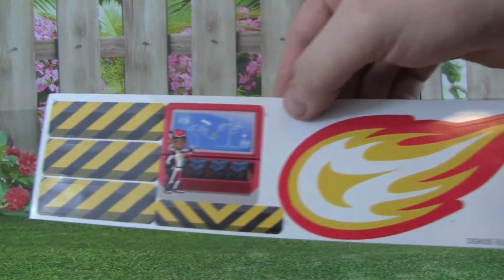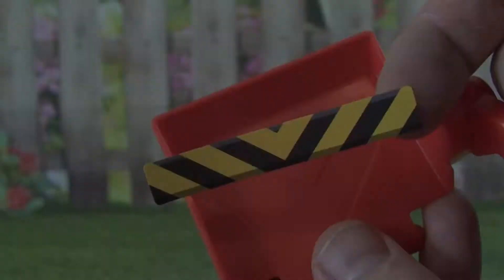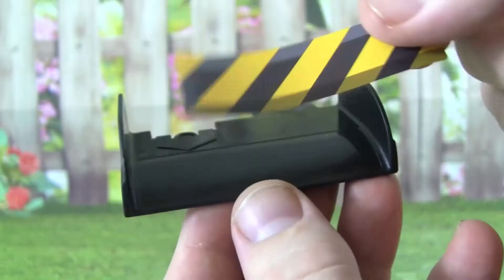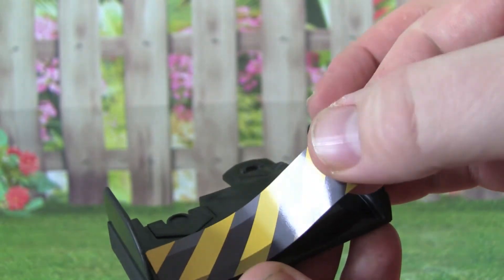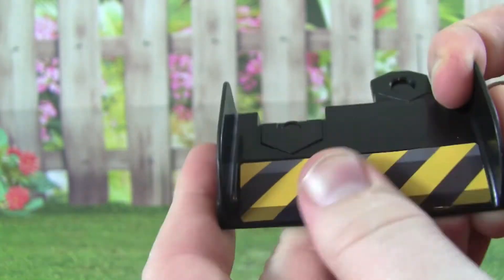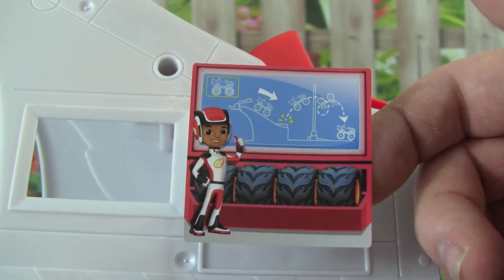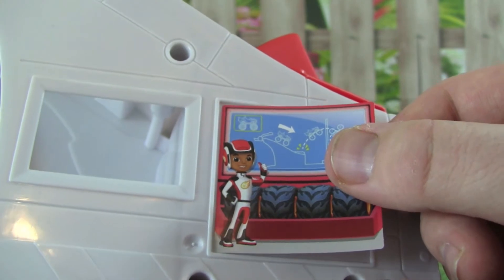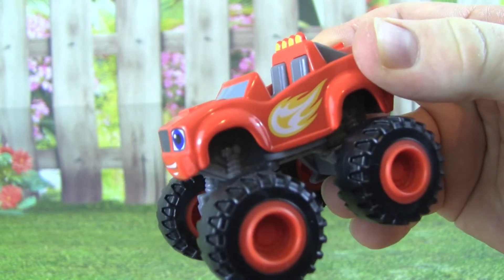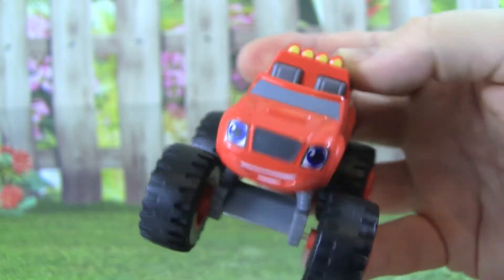We get stickers and all this different track to put together. Let's put the stickers on first and then build the track. Here's a sticker with AJ on it. This is the Blaze Monster Machine that comes with the Flaming Stunts Blaze playset, and this is a really nice die cast Blaze, so that is awesome.